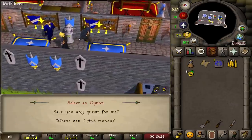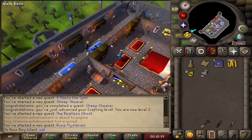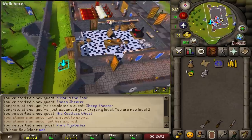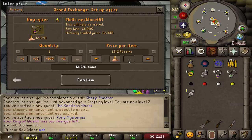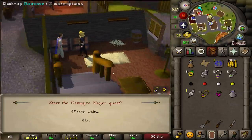Let's go upstairs, talk to the Duke, and start Rune Mysteries. We'll be able to do all these quests pretty much at once since we'll be in the same location. I'm also going to buy a glory and necklace of passage and withdraw my beads — really useful teleport items that'll help me get everything done faster.